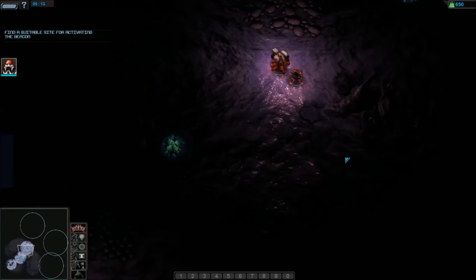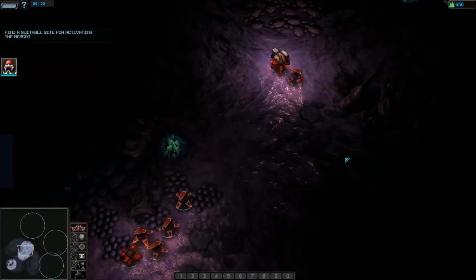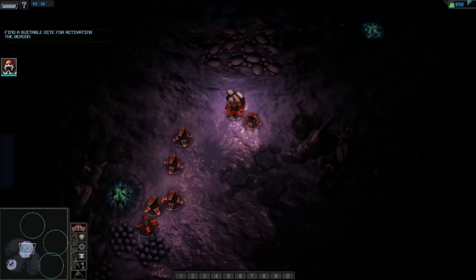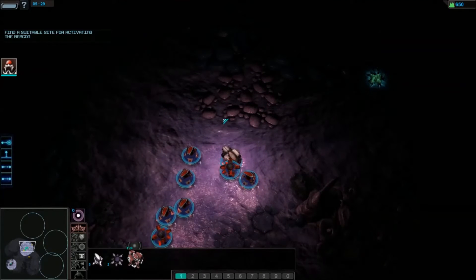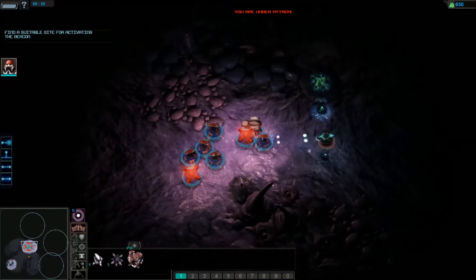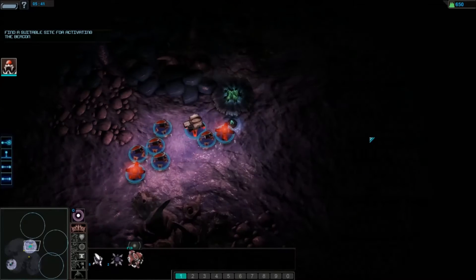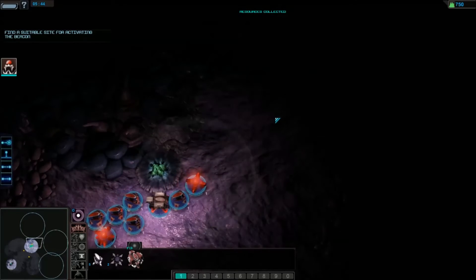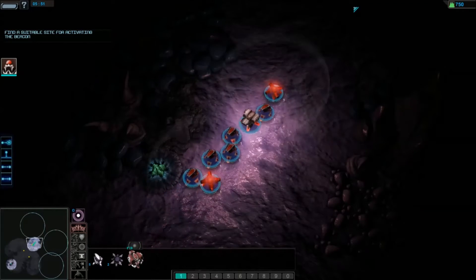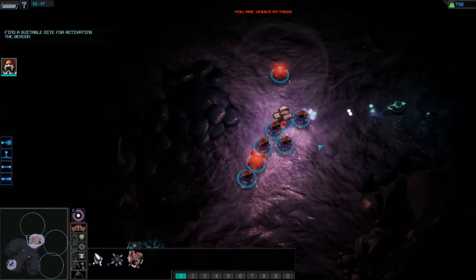At the moment it feels like a standard RTS and with the speed of the units it's actually quite sluggish. Hopefully we'll get to some base building at some point - whether in this mission or the next one - that'll really tell us more. One thing you can't fault this demo for is the amount of content: there are three missions plus all the tutorials, and there may even be a skirmish mode available, which is quite frankly a huge amount of content.